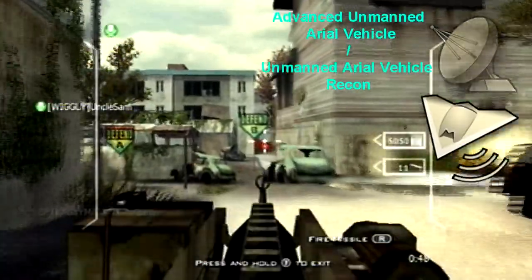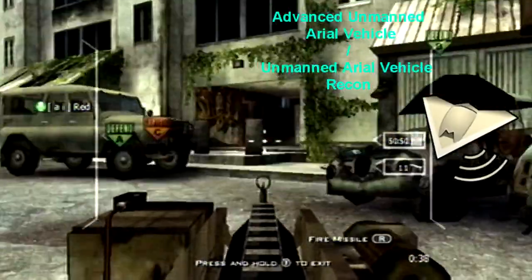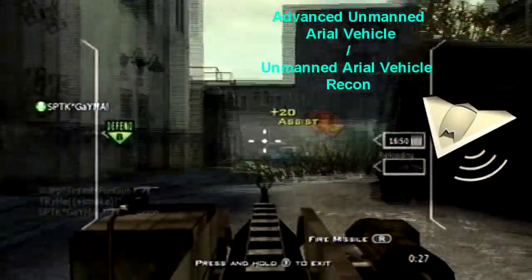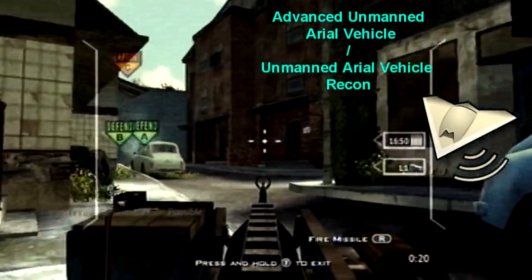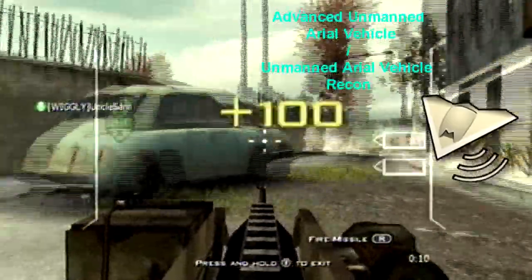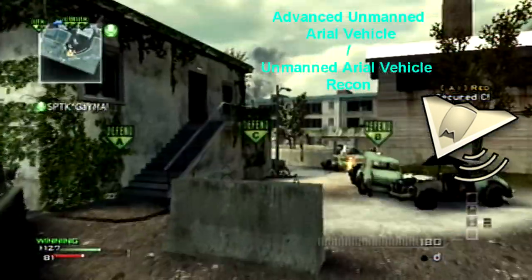Another killstreak you'll know I'm going to mention is the Advanced UAV. The Advanced UAV shows direction of the enemy players — or combatants, if you want to use technical language. This killstreak was originally called Directional UAV before the game was confirmed in its final stages. This killstreak will raise your KDR, but it isn't really the easiest to get. It's in Support, so you could die over 9,000 times — Dragon Ball reference there — and still get it. It's a 10-killstreak and I think it lasts about a minute, but it's an amazing killstreak.